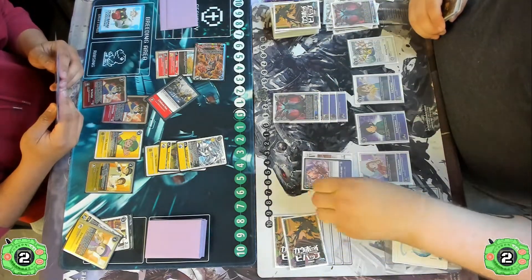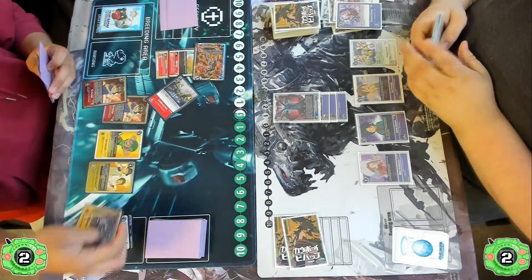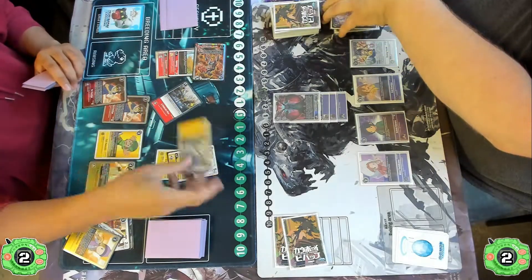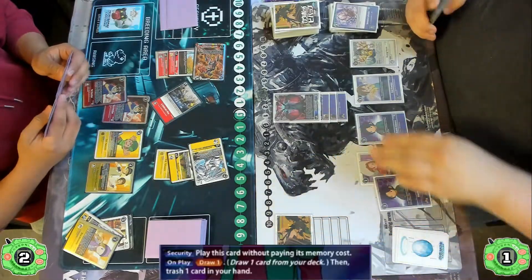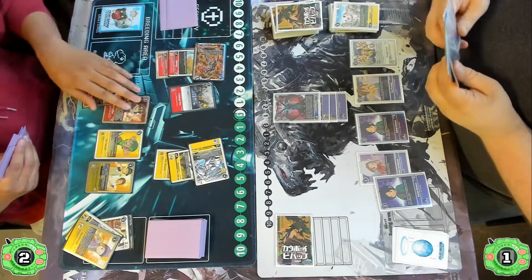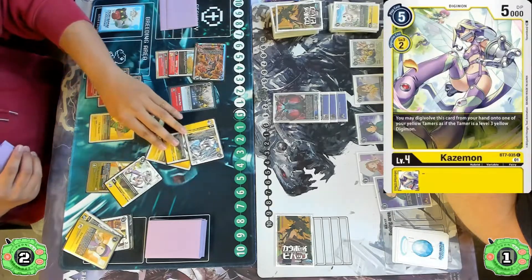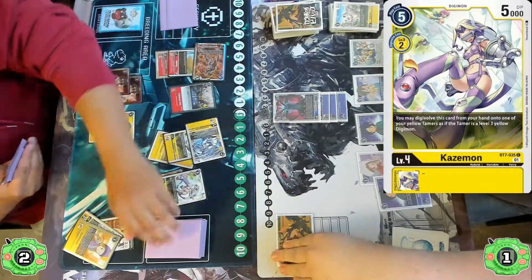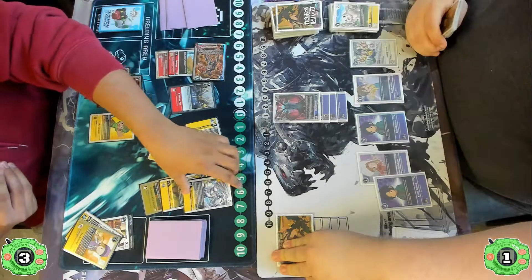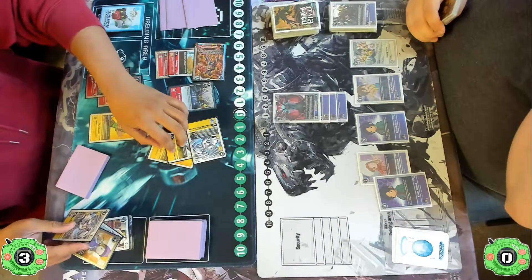They get rid of the Bokumon; the first security check goes straight to the trash, and then the following two checks look like a Bokumon and an option that's not going to set off — so this is a huge turn for the Agumon player. They swing with the Jet Silphimon, which lives hitting a Koichi, so the Chirugamon player gets to draw one card and pitch one. Now they're down to one security. The Agumon player still has three memory and digivolves into a Kazumon, giving another attacker with only one check left, then digivolves into a Jet Silphimon, giving themselves three security.